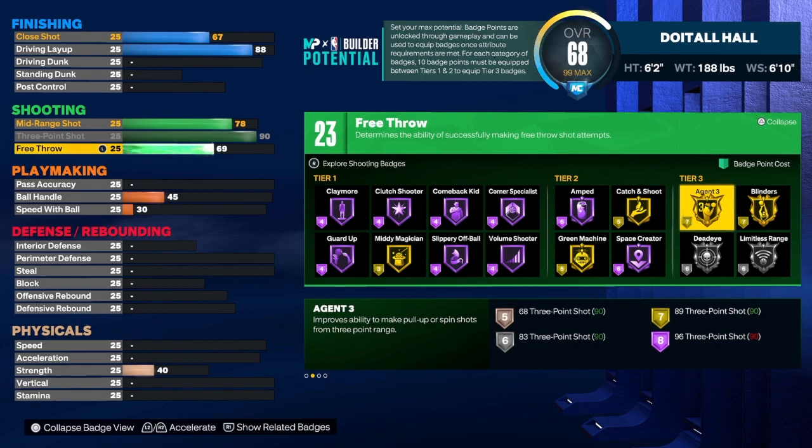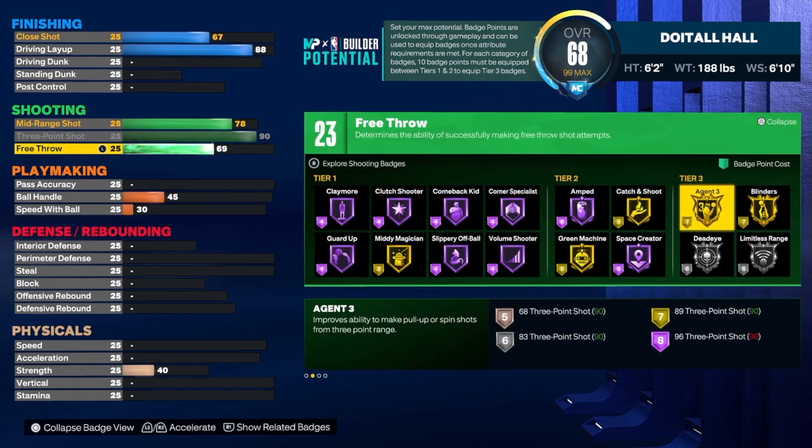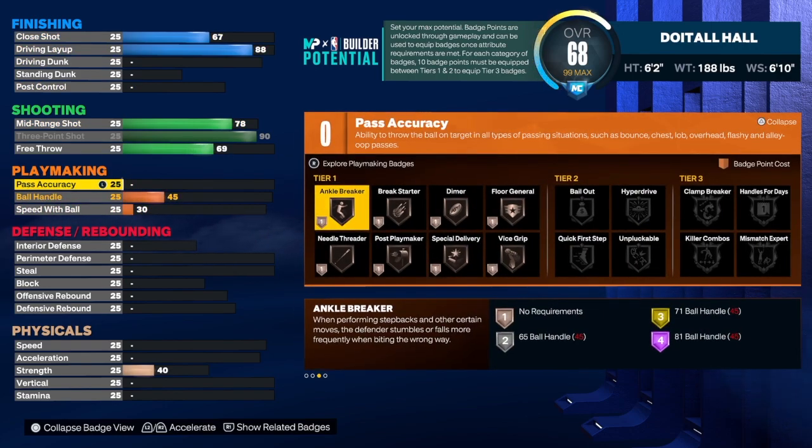I've been using Fading — 83 might not be a bad badge for some people. I tried it the other day and found a dribble pull-up that was working really well: the Jordan pull-up, even going left. That's a great animation. With those 23 badges you should have enough to do what you need to do; once you equip a court 23 badge you'll get a plus-six or plus-seven depending on what badge you want to use.